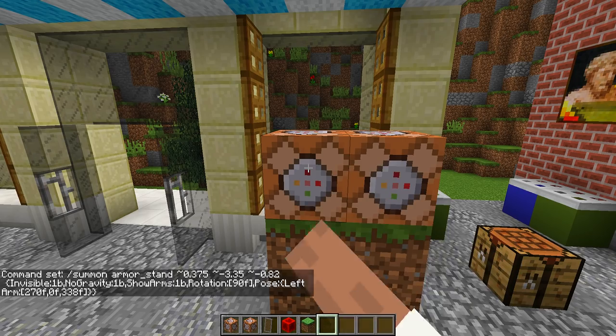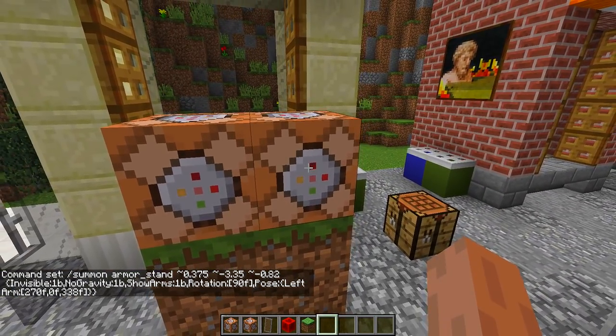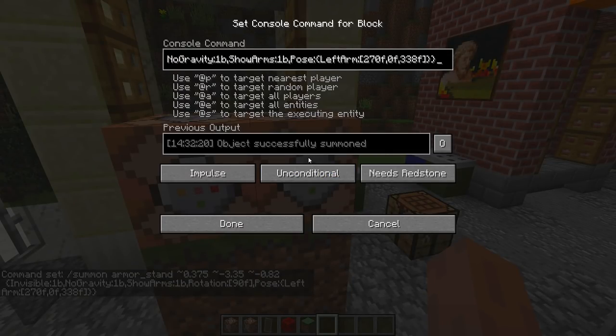Once you have done that press done, then we're going to go into the right hand side command block. We're going to right click on it and we're going to grab command number two and then paste that inside this command block. Once we have done that we are going to press done.